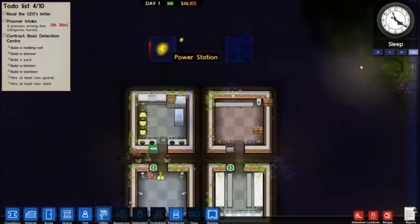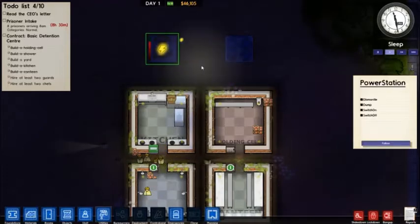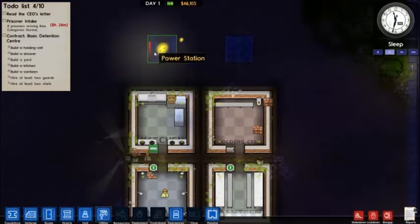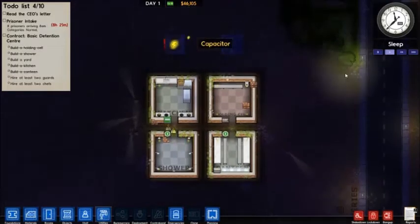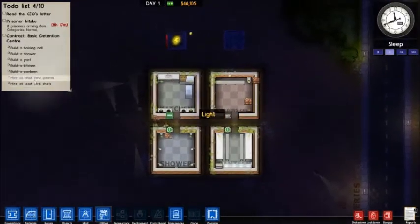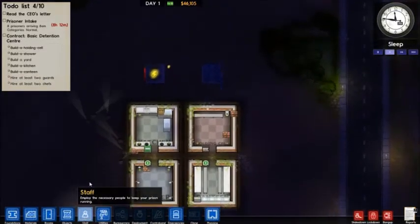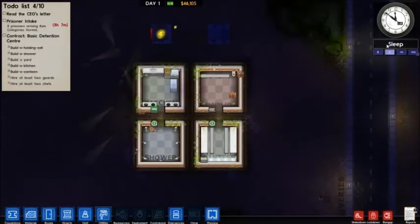Coincidentally, I don't know why this always has a need for power icon, because it is the power generator. But yeah - if stuff isn't powered and it needs power, it'll have that little electrical bolt flashing. So I have the basic things up. I just need two guards and two chefs, which I'm not going to hire yet simply because I don't have prisoners yet. I get prisoners in eight hours.